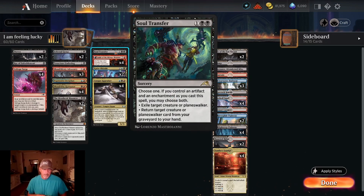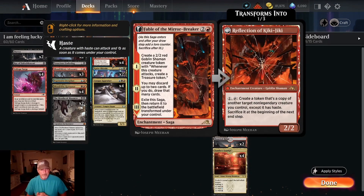One copy of Soul Transfer: two black, one colorless sorcery. Choose one — exile target creature or planeswalker, or return a target creature or planeswalker card from your graveyard to your hand. If you control an artifact or enchantment, you may choose both. Four copies of Fable of the Mirror-Breaker saga: level one creates a two-two red goblin shaman token that creates a treasure token whenever it attacks. Level two lets us discard up to two cards and draw that many. Level three exiles the saga and it transforms.